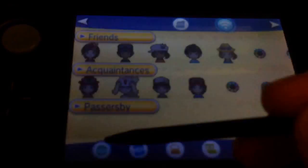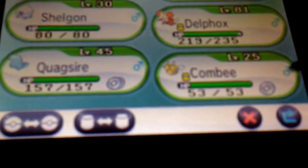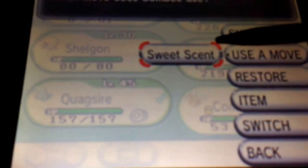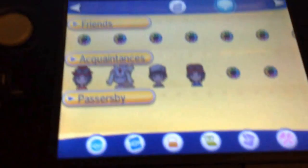So you go to the Pokeball — one — then select the actual disc — two — and it'll select the move for you already. That saves you an extra tap, and in turn makes your shiny hunting more efficient.